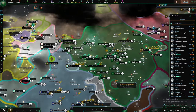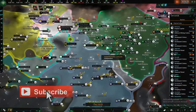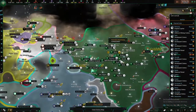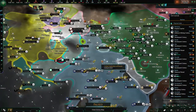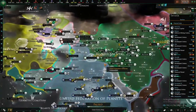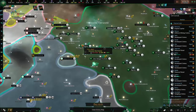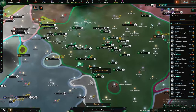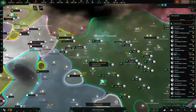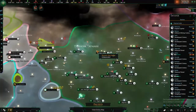Hello everyone, welcome back to yet another episode of Star Trek New Horizons, continuing on with our Romulan playthrough. In the last episode we saw the Federation-Romulan war come to an end with an outstanding Romulan victory. We decided not to take any systems to keep the borders somewhat as they are, but our fleets aren't exactly as powerful as we thought. So in today's episode we are going to be doing an empire-wide fleet modernization program.